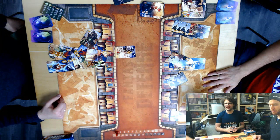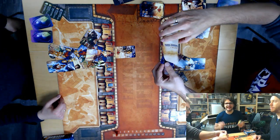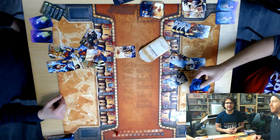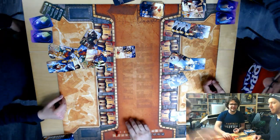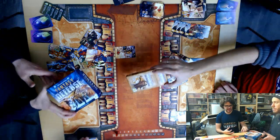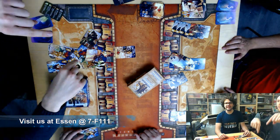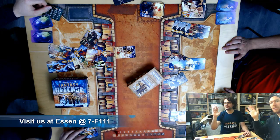Because we defeated the base game with both the human army and the elven army, we could go ahead and open this. What's inside? I see a back side that's blue — I see a bunch of other cards. Spoiler — look away! Anyway, that's the idea: you win the game, you celebrate, then move on to the next challenge. That's Fantasy Defense: The Stone King. We will be at Essen in Hall 7, F111 — it'll be in the show notes. If you want Fantasy Defense, come by and pick it up!